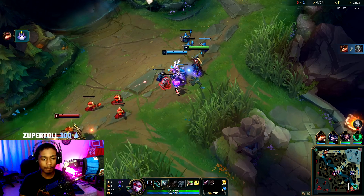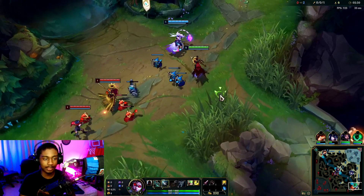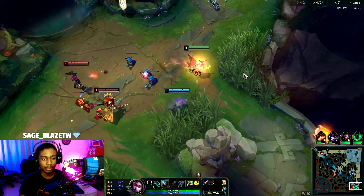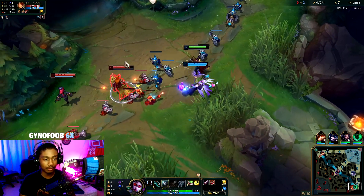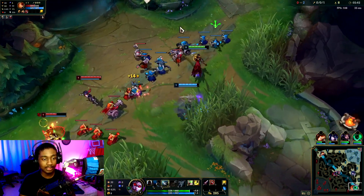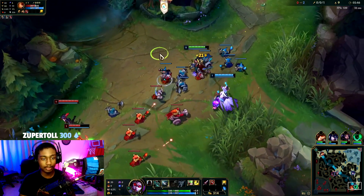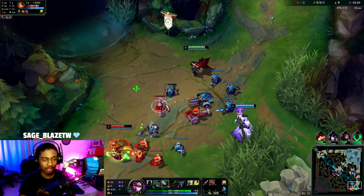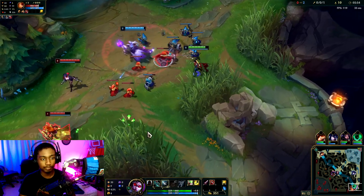For skill maxing, it's situational — you can either put three points into your Q then max W, or put three points into your W then max Q. This game I'm just going to max Q because it gives us a powerful early game, and that's what we want.